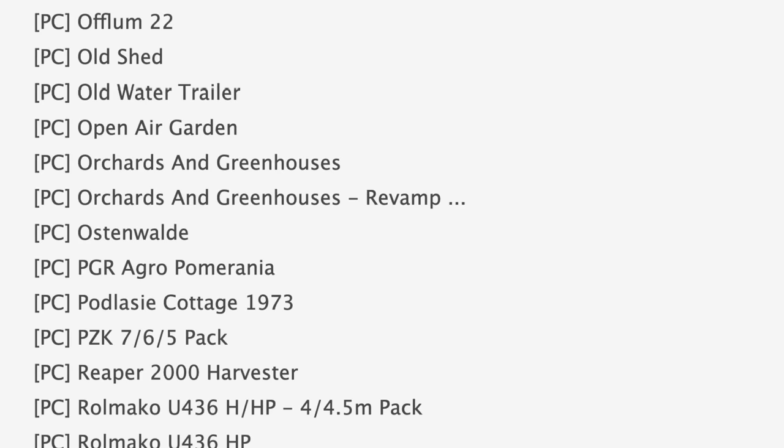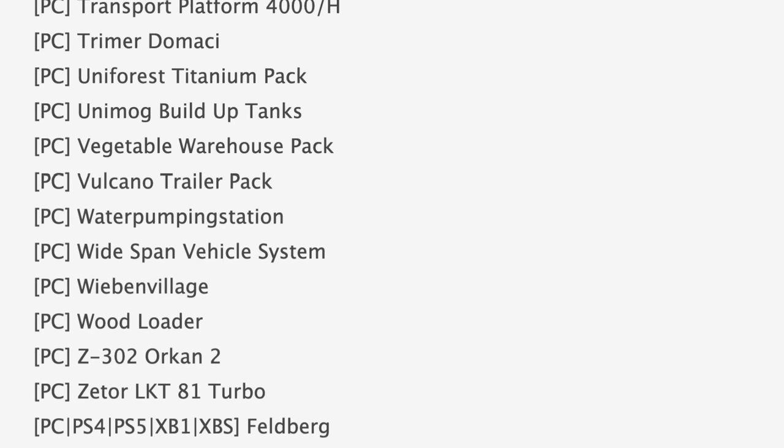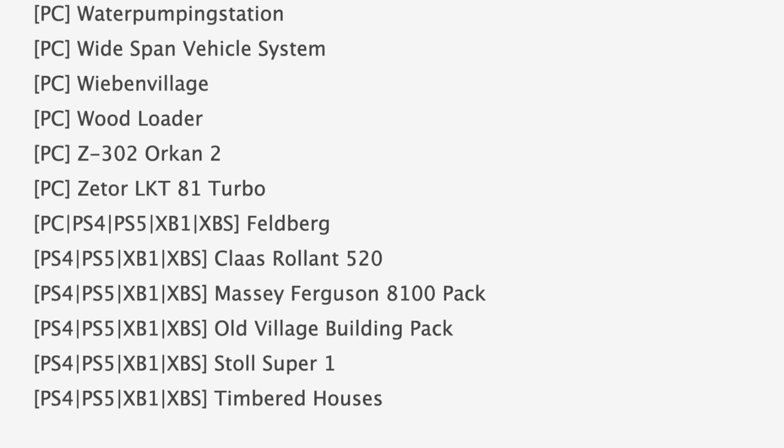Jumping down to console mods in testing, we have much less — there are six of them: Feldberg Class, Claas 520, and the Massey 8100 Pack. Rounding out the console list we have Old Village Buildings Pack, Stoll Super One, and Tempered Houses. With all that being said, we still have 120 mods that need to be tested, and the current average wait for newly submitted mods is about six work days — much lower than we're used to seeing, which is great news.